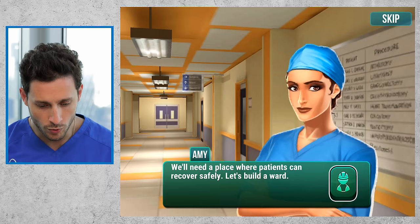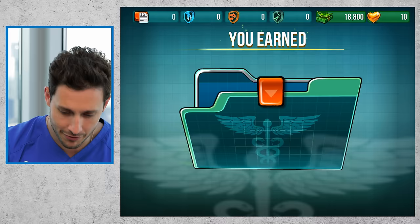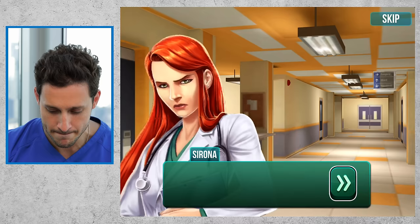We'll need a place where patients can recover safely — let's build a ward. Ward, $10,000. I have $27,000, let's build it right there. I have 23 beds. I got another reward — I got John the nurse. I'm gonna put my nurse in there in the recovery area. Build a break room — let's do it. I still don't get the need for that. Resource spending should be solely for better patient care. Well Sirona, I hate to be the one to tell you this, but in order to be more productive, you need to be well-rested. In order to be well-rested, you need to have some quiet time — silence is golden. We need a break room for nurses, for doctors, and residents. The residents are probably not gonna get access until they start complaining.